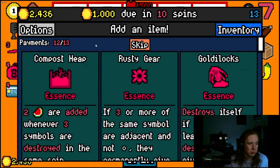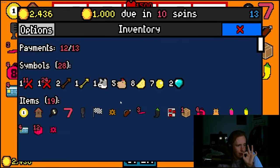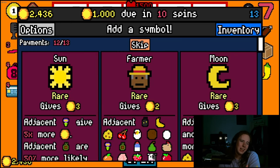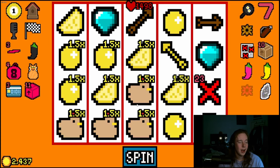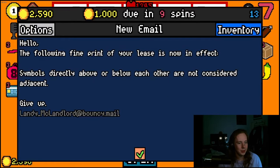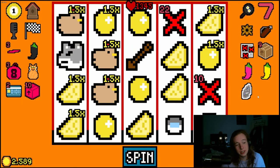Cardboard box essence — more removal tokens. Rusty gear — if I can hit that on my omelets that will be great, as long as I don't hit it on my chickens. I'll even take golden eggs as long as it's not the chickens. I'm not going to go farmer since he doesn't affect omelets. I really hope I hit it on the omelets. Oh my god — I hit it on all three! I didn't even know that was possible. This is phenomenal right now.